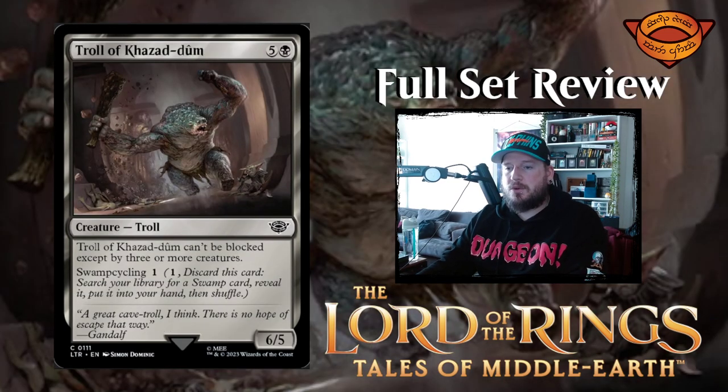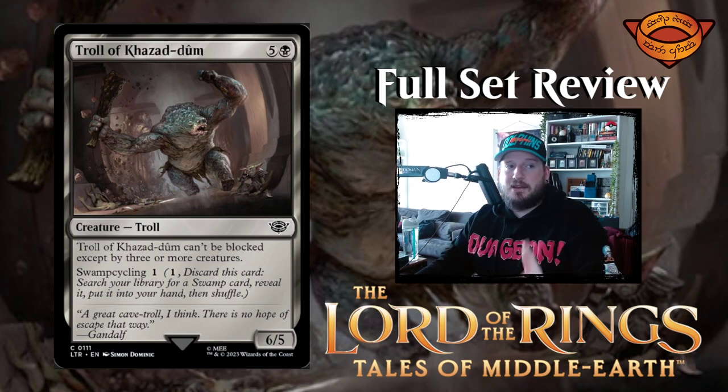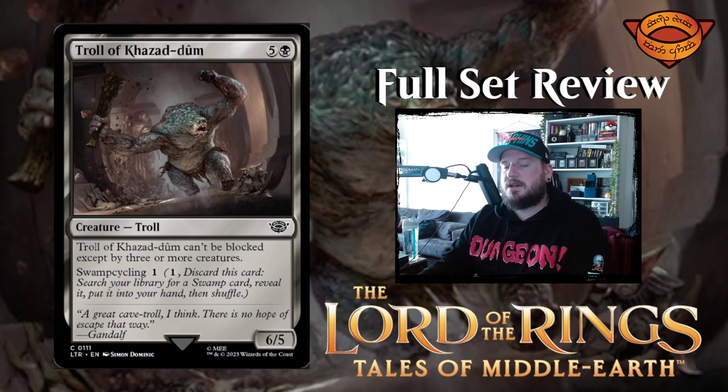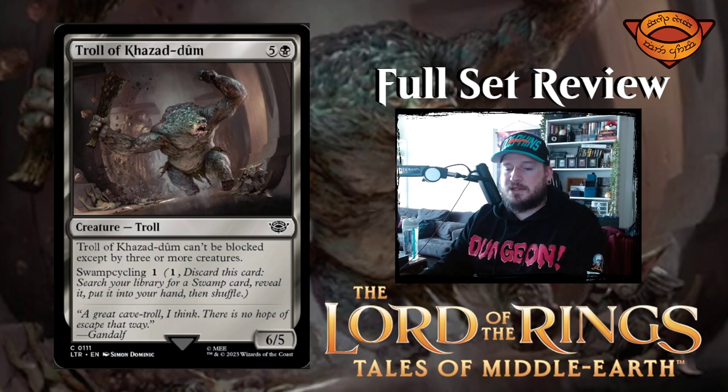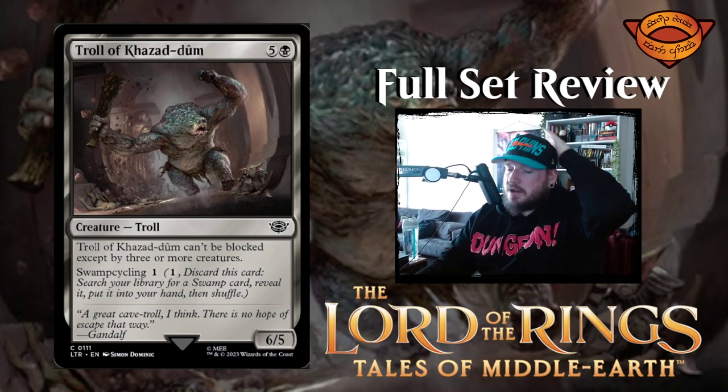Next up we have Troll of Khazad-dum — five and a black for a six-five troll creature. Troll of Khazad-dum can't be blocked except by three or more creatures, and it has swamp cycling. Six mana for a six-five that has to be blocked by three or more creatures is pretty decent.